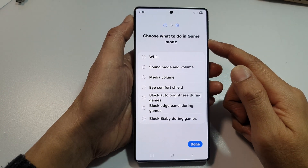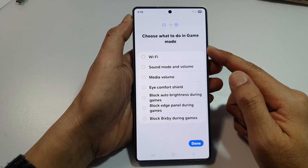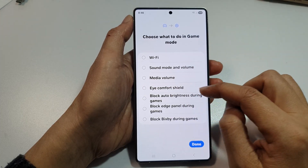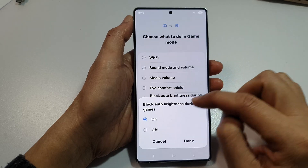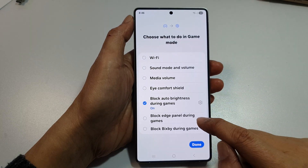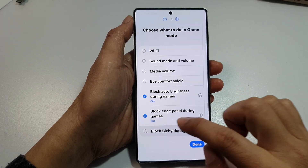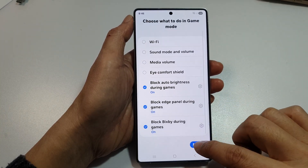Here you can also choose what to do in game mode or while you're playing a game. So here you can select Block Auto Brightness during game, Block Edge Panel, and Block Bixby during games. Tap on those, and tap on Done.